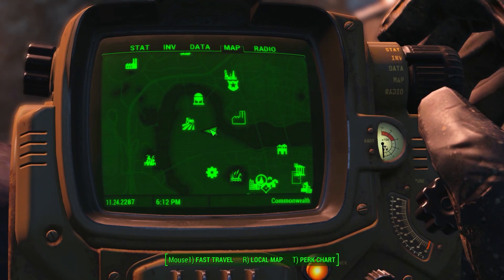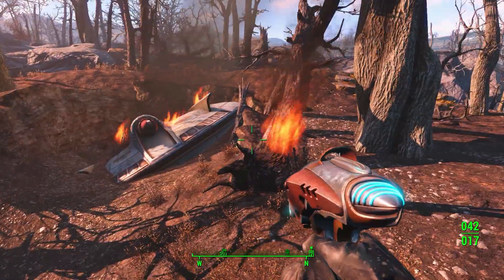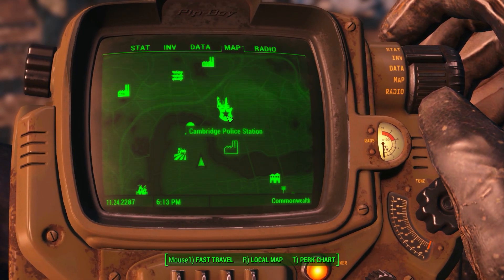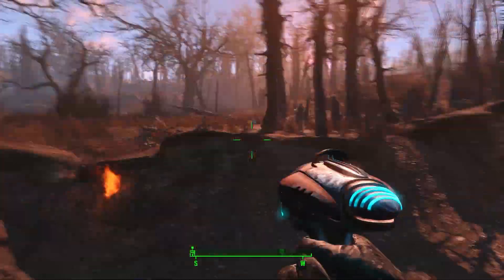The location of the item is right here — you can see by my position. But there is a small catch when you want to activate this easter egg slash event, because I was here in this location called Cambridge Police Station. I was in this area when I just saw a spaceship crash.